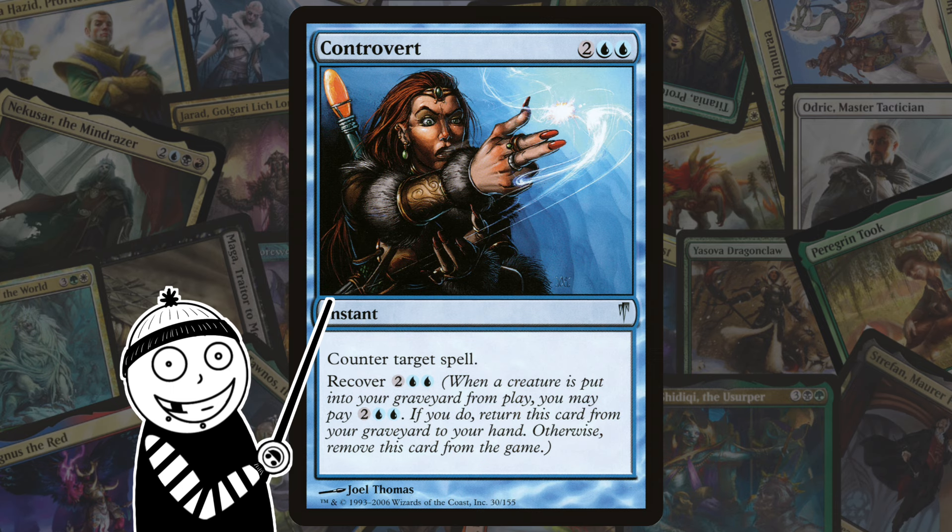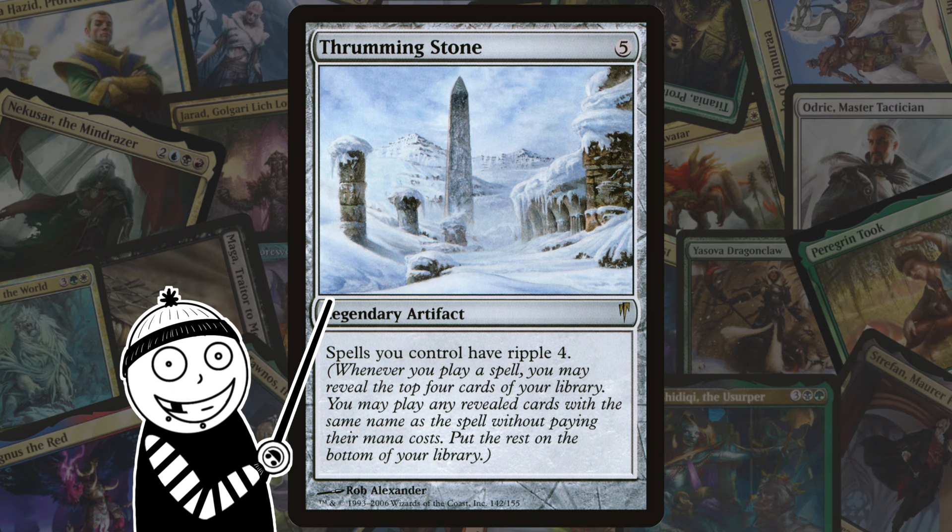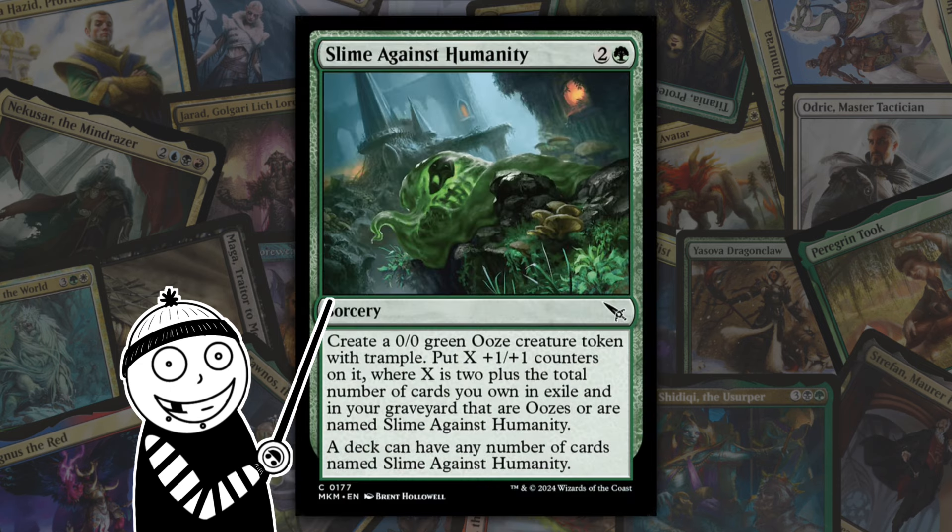Next up we have a better ability known as Ripple. Also introduced in Cold Snap. When a player casts a spell with Ripple, the triggered ability allows a player to reveal a given number of cards from the top of their library and cast all the cards revealed this way with the same name as the spell without paying their mana cost. The rest of the cards are put on the bottom of that player's library. And you might be thinking — yeah, I'm an EDH channel, how is that good? Rats. Also, Slime Against Humanity.